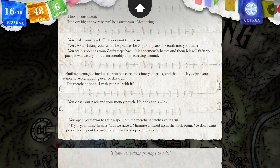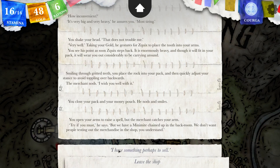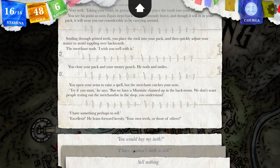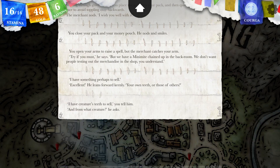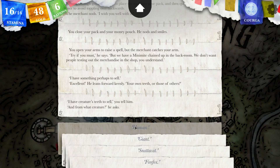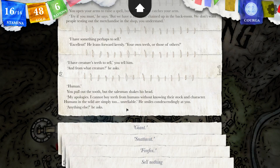Can I cast a spell? You open your arms to raise the spell, but the merchant catches your arm: try if you must, he says, but we have a minimite chained up in the back room — we don't want people testing out the merchandise in the shop. I have something to sell. Excellent, he leans forward keenly. Your own teeth or those of others? I have creature's teeth to sell. And from what creature? A human. You pull out a tooth, but the salesman shakes his head. My apologies — I cannot buy teeth from humans without knowing their stock and character. Humans in the wild are simply too unreliable. He smiles condescendingly. Anything else?